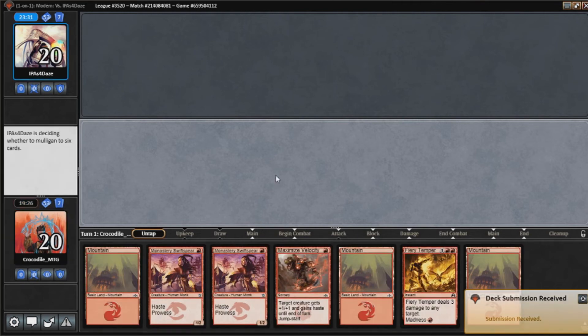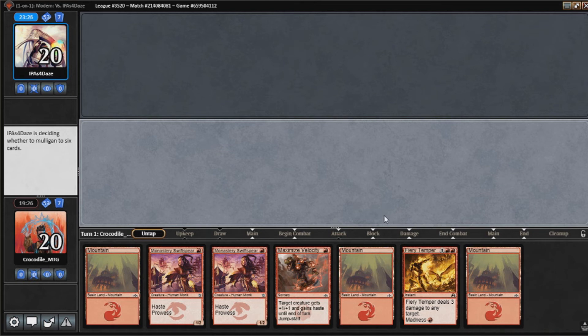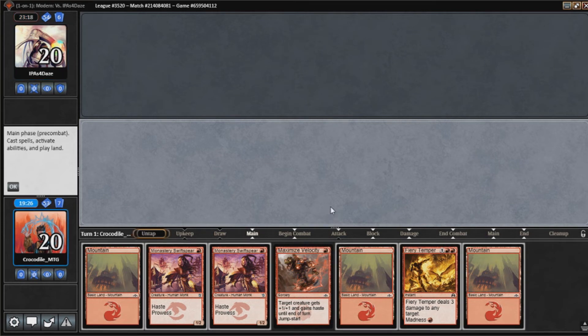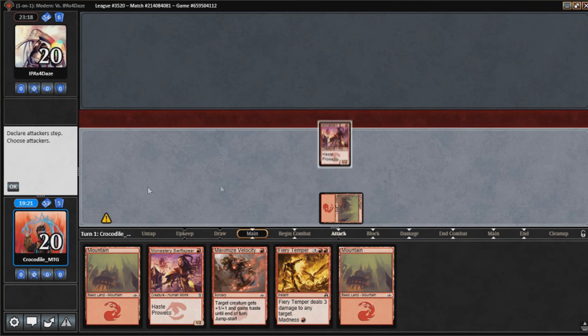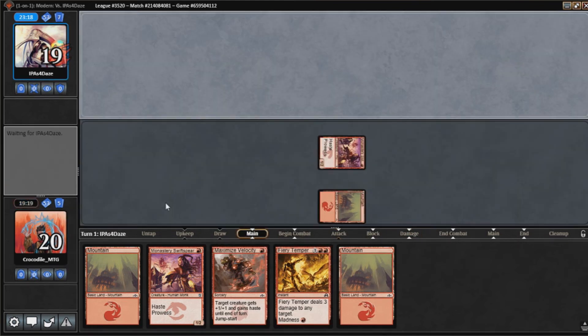This hand's better — I'll keep this. We actually have some pressure to put on our opponent. We're going to start off by playing a Swift Spear. This just kind of turns into a burn matchup sometimes — a burn versus Affinity.